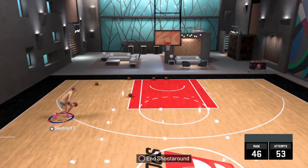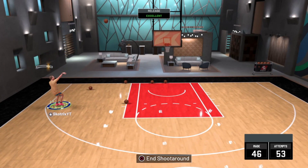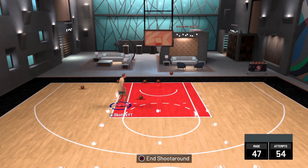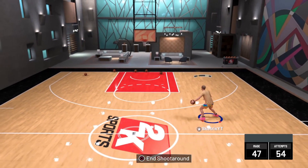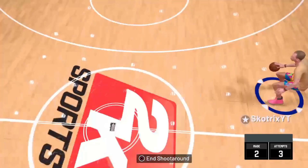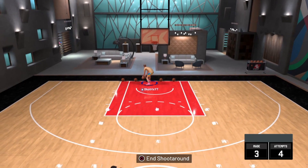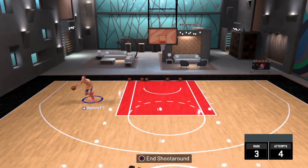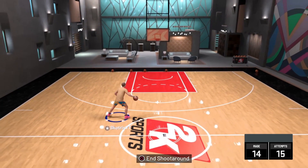The best jump shot for guards in NBA 2K21 is: base Dwyane Wade, release one Release 44, release two Release 45 — blended 60% towards Release 44 and 40% towards Release 45. The release speed is completely maxed out. Put it on and go see for yourself, you'll be shooting lights out for sure.